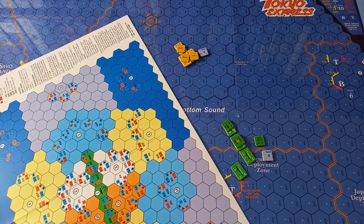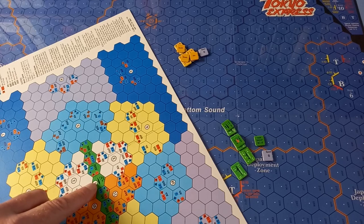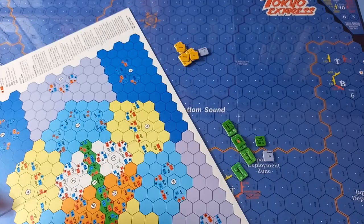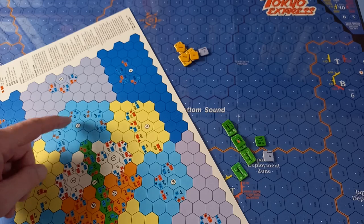The reference ship comes around like this. For the Abe formation, counting — one, two, three, four, five, six away — one, two, three, four, five, six. So we're in sector five.